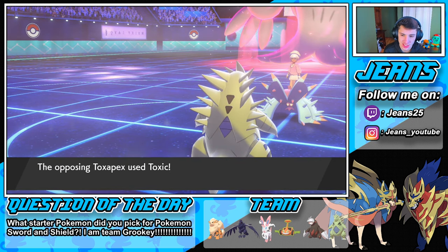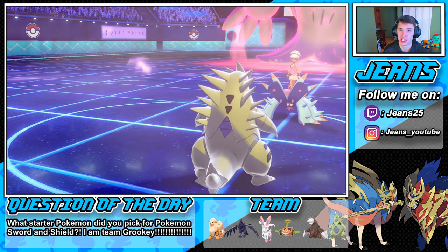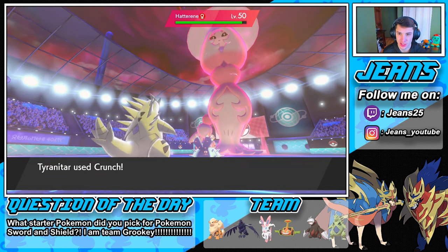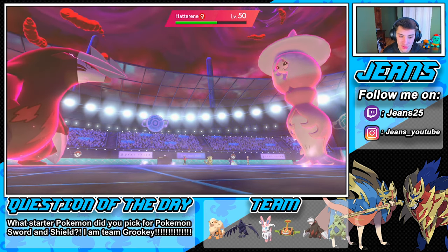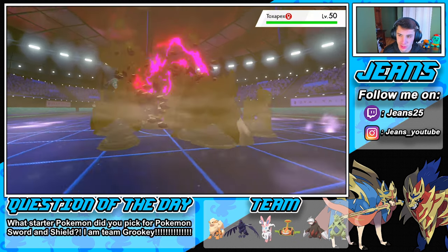Toxic comes out on Tyranitar — we are now poisoned. Hopefully we can do some work on Toxapex — Crunch goes out. Excadrill is now the slowest in Trick Room, making him the fastest on the field. Excadrill's defense is gonna drop next. Max Quake comes out — take him out! I don't think it's gonna do too much on this defensive beast... oh wait — it does!